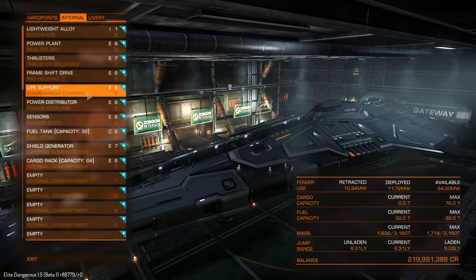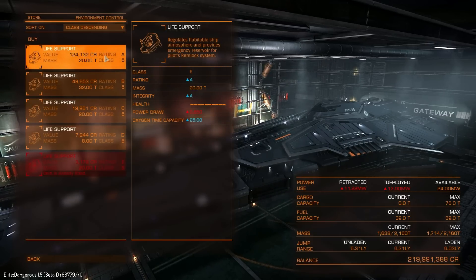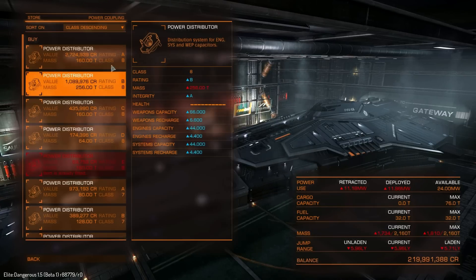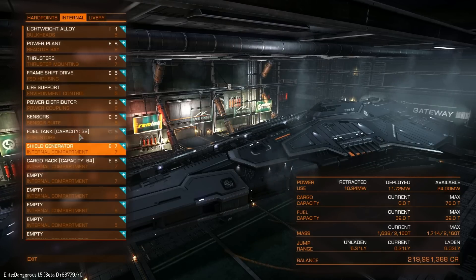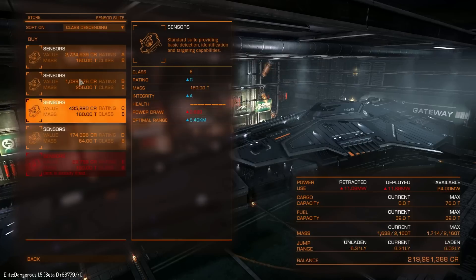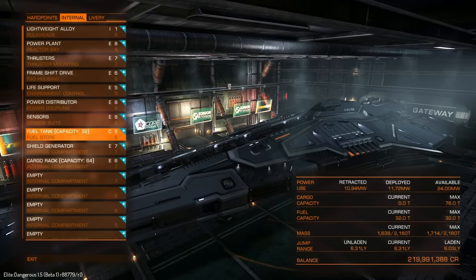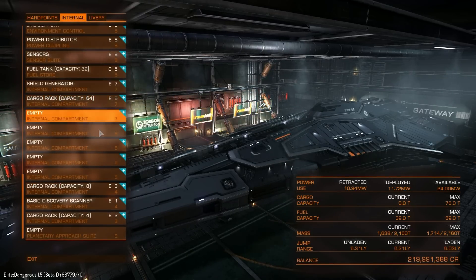Life support A-rated is 1.2 million. Power distributor is 27.2 million — that's something we're really going to want. Sensors are also 27.2 million. We've got a 32-ton fuel tank. And on to the customizable internals: we have three class 7, two class 6, two class 5, two class 4, and one class 3.